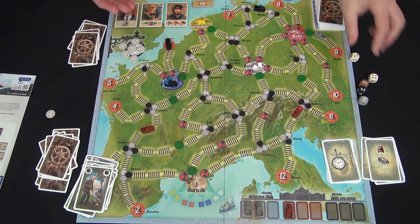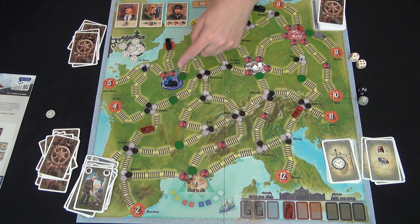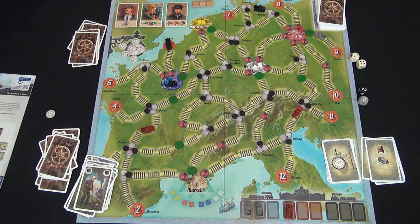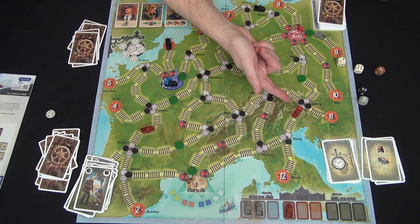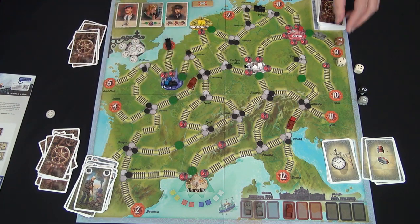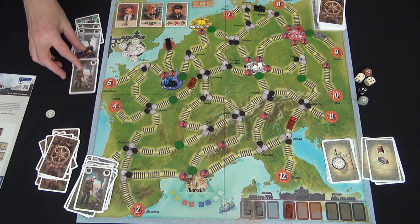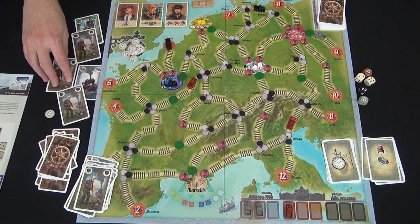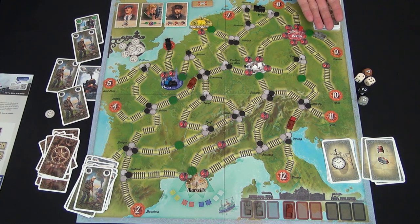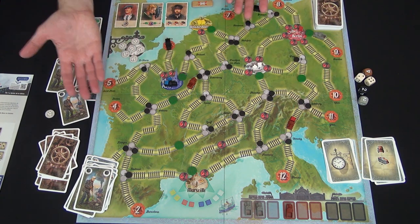Now choosing which color to move: I probably don't want to pick black because I'll definitely lose time — there's only one two on that die, and rolling three, four, or five will cost time markers. Maybe I want to move brown instead because I've set that up for success, even though I really want black to advance. Brown moves four spaces and we continue. Gray hasn't moved at all — gray is a real trouble spot because it takes a long time to go anywhere.